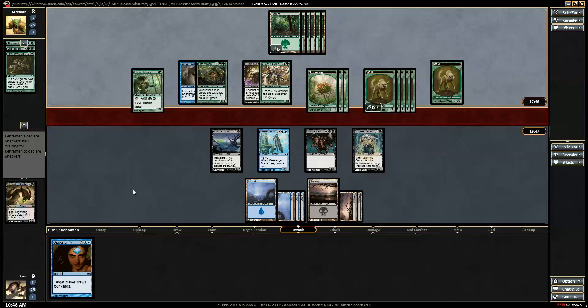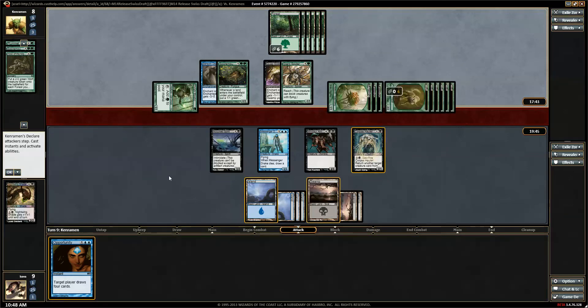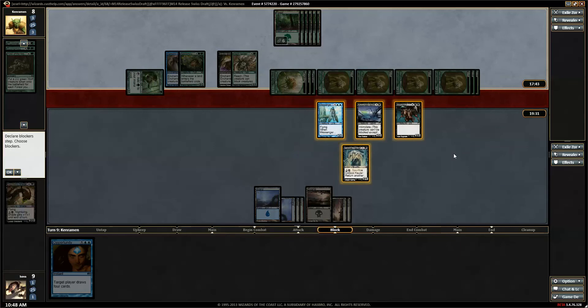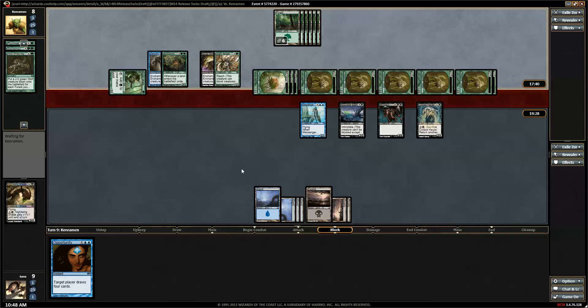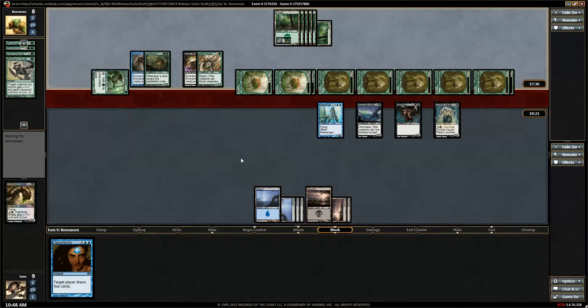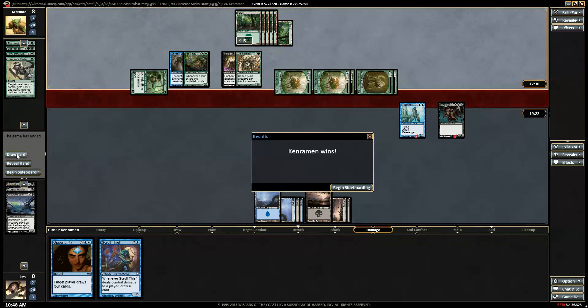Here comes everybody. We have to block all of the 2/2s if we're going to live. Ranger's Guile — well, that'll do it.